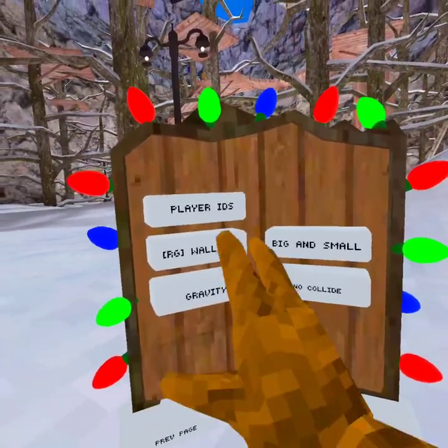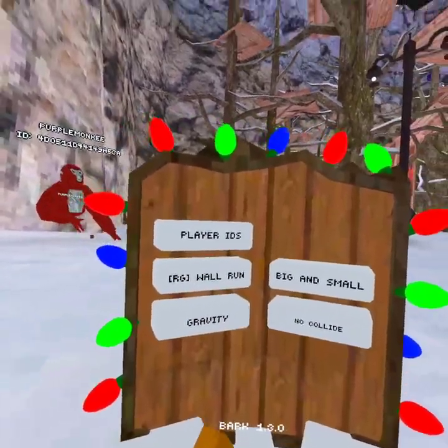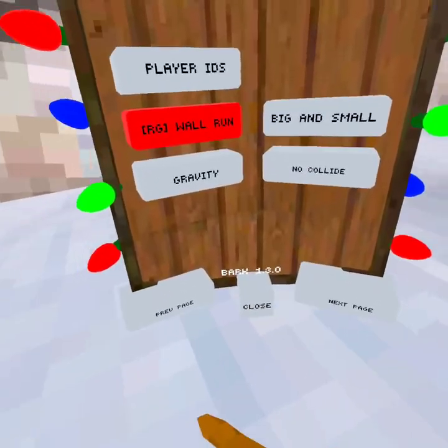Okay, next one - next page we have player IDs. This is already in the game but you can see the player IDs above their head. Wall run - it connects you, you click your grip and you have to have your hand facing inwards to the wall, then you can go.